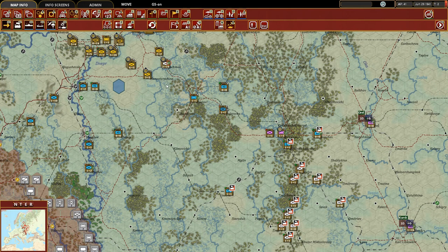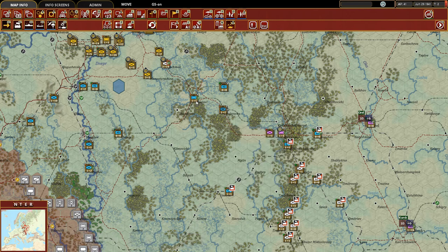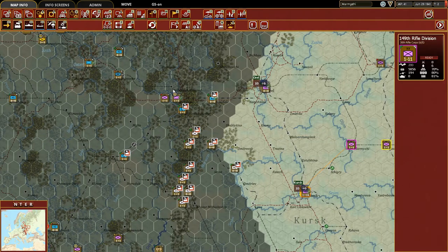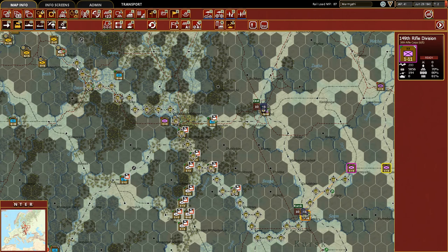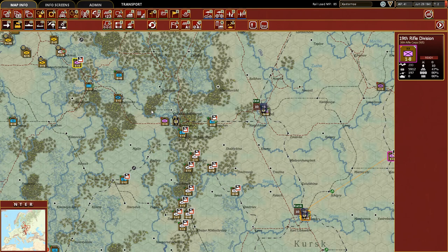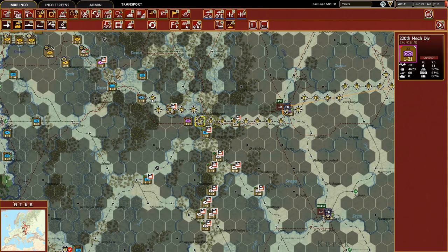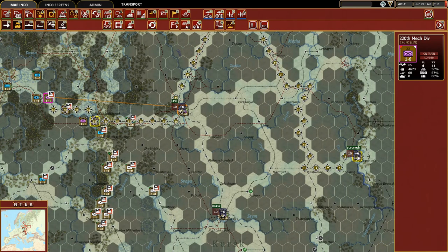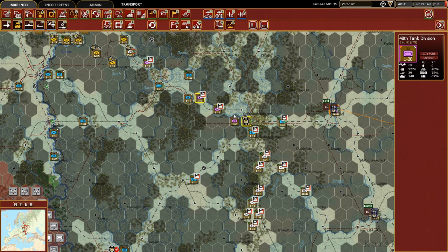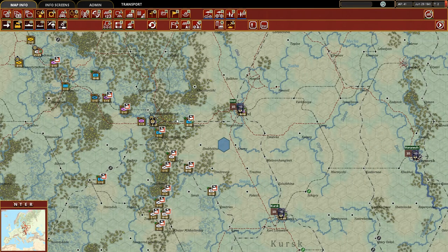I kept thinking about that Smolensk situation and worrying about their ability to break through there too quickly. So I think we've reinforced it quite a bit with these screening forces. The question that leaves us with is: are we strong enough in between Smolensk and Bryansk? Because we've taken forces that were going to be allocated for those hexes and diverted them, which now means we are very thin with only two units holding that line. We've actually gotten some reinforcements here — so we're going to take these units and move them up here. We're not going to have enough to unload them this turn.